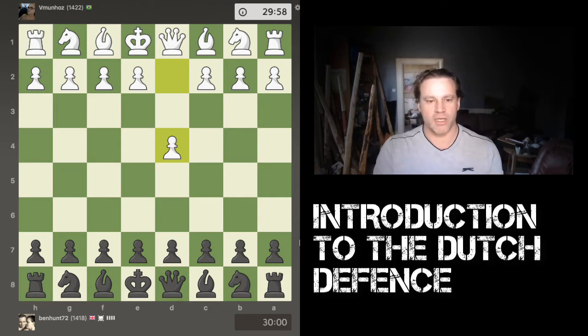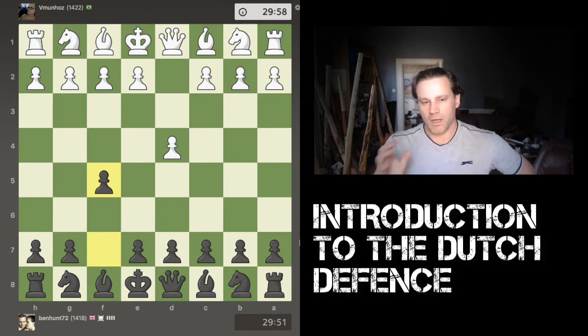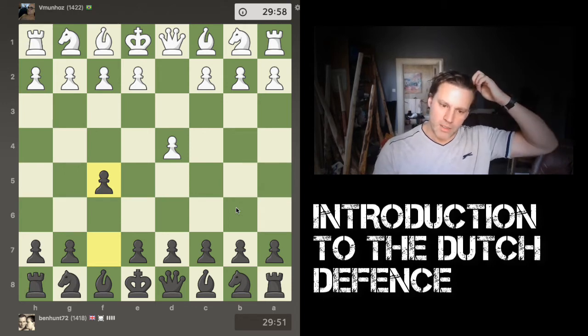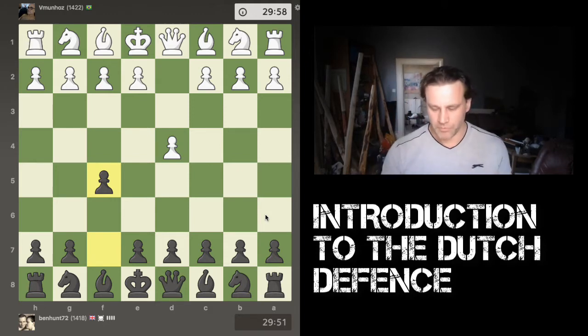What typifies the Dutch is black's first response, pawn to f5. I think this is a useful opening because white may have his own ideas after 1.d4, but this is a nice way to say I'm going to take control. Rather than just responding with d5 and letting white carry on, you play f5. One issue is that we've moved the sensitive f-pawn — f2 and f7 are quite often targets, so be careful about any possible queen to h5 check coming in later on.